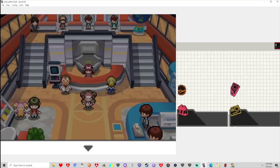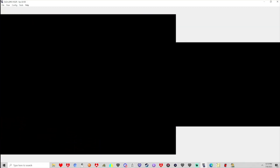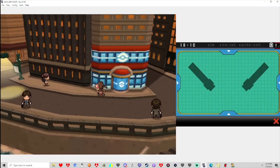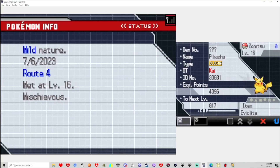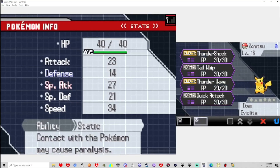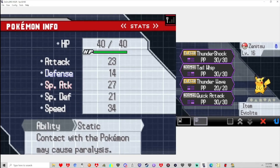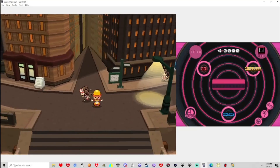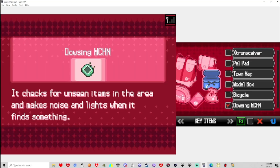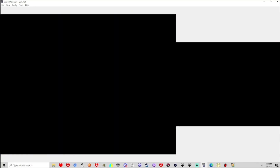Well, let's figure out the button for the Dowsing Machine. The DS is capable of many things. If I just open the menu, it goes away — good to know. I'll have to figure out the Dowsing button on my own time. Good job, Zenitsu. I'll figure out whatever the button is to actually find rare stuff with it at some point in time.